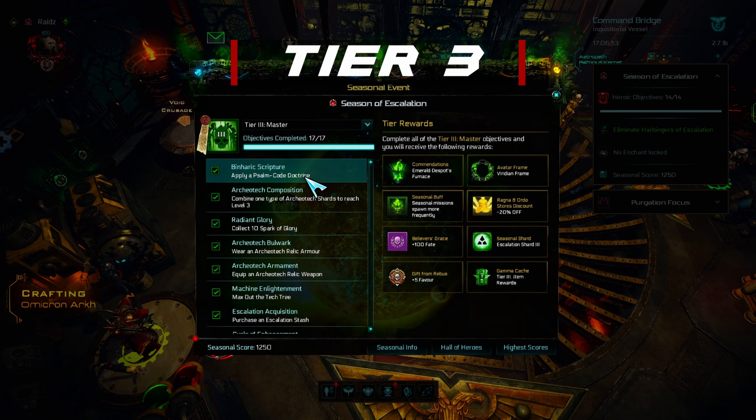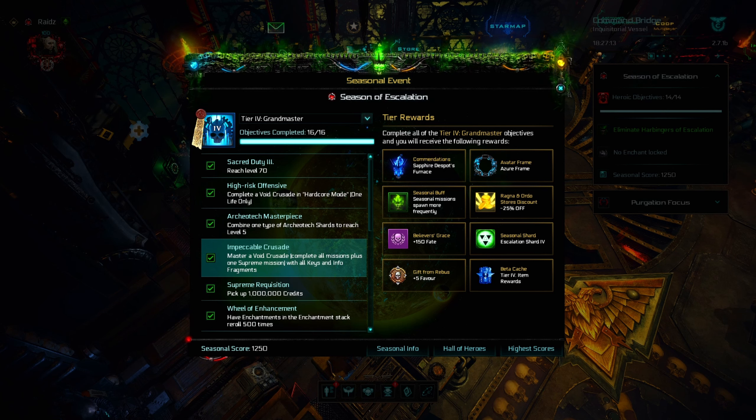In the Forging tab under Shard Crafting, you can combine three level 4 shards to craft one level 5 shard. This one will be a little harder for new players: you have to finish a void crusade completing all missions plus one supreme mission with all the keys and info fragments.